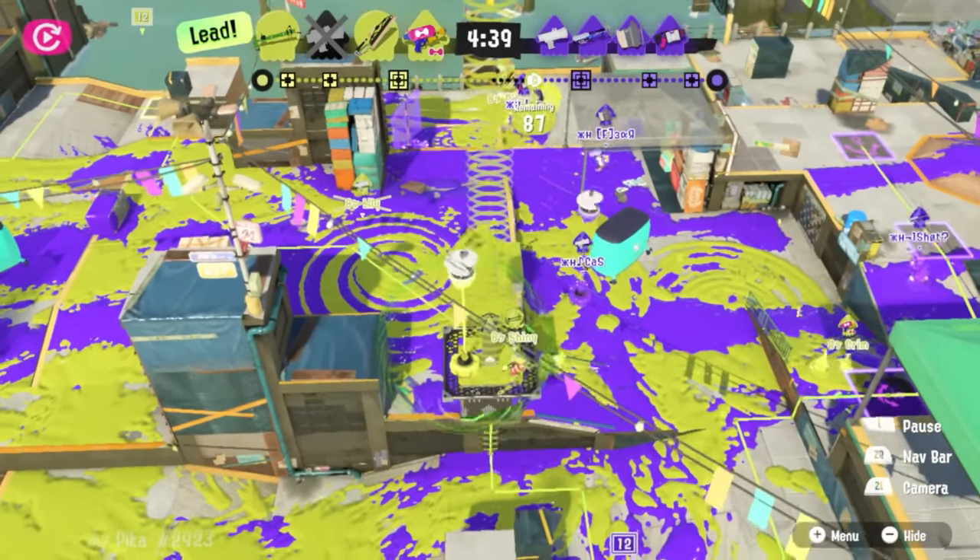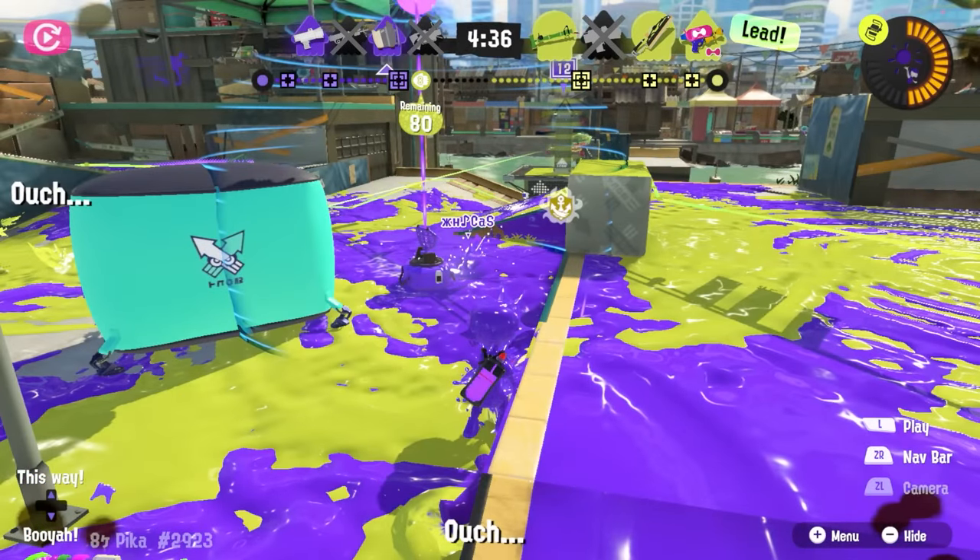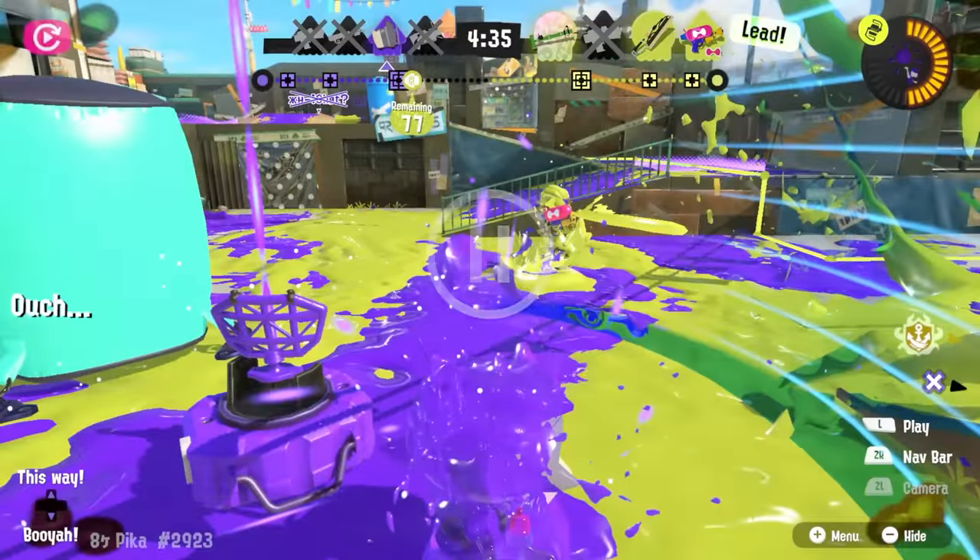Pika pops Hammer on the top side of the map, taking out Lex and distracting Fear. Cass, the junior player, is the only player looking at the objective anymore, and they take one step too far outside their big bubbler and get splatted by Krim, who — did you catch it?